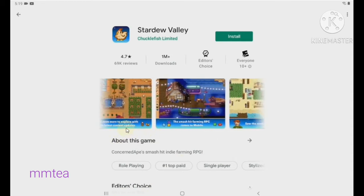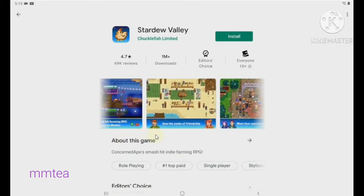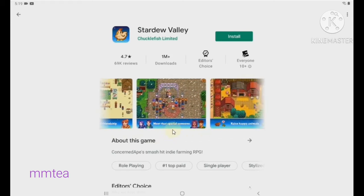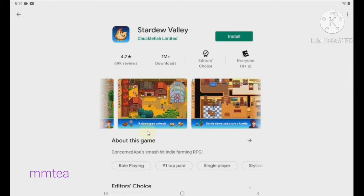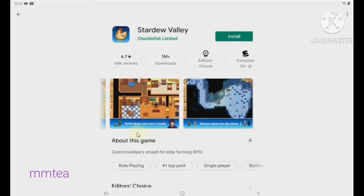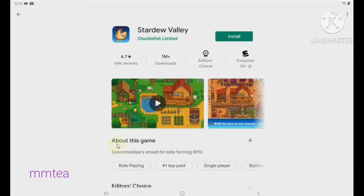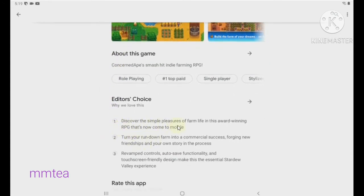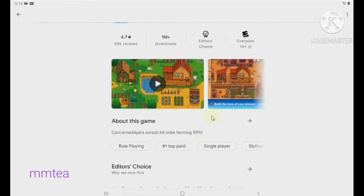I'm gonna scroll through the description. It says 'farm you dream,' the more you explore the more you can upgrade. You can build friendship, meet with a special someone, raise happy animals, and even start a family — wow.